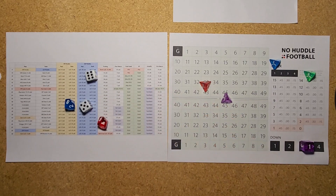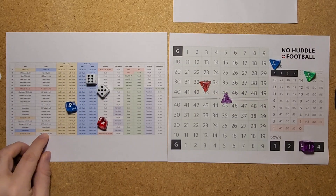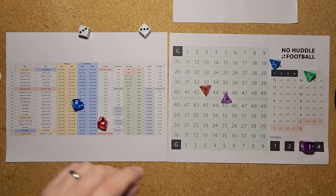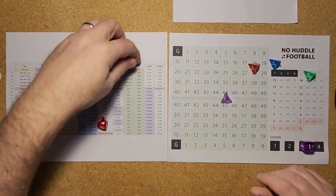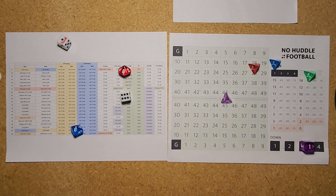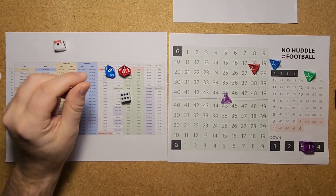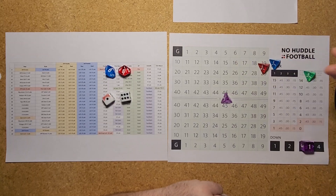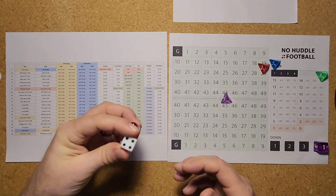3rd and 2 from their own 43. A 56 on the running play is another offensive penalty — minus 15 yards for some sort of unsportsmanlike. So it's 3rd down and 17 to go. With 96 on a running play, they dive ahead for 1 yard — ultra safe. That brings up 4th and 16 and they're going to punt.